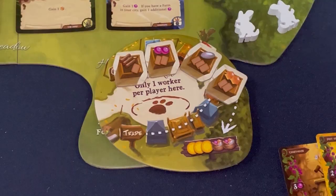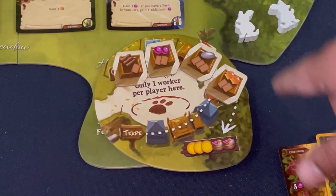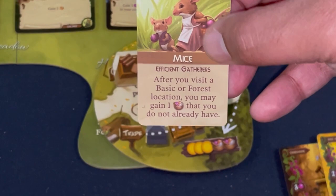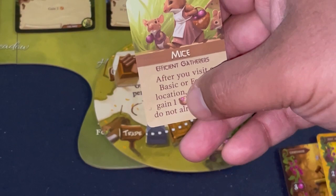For my first action, I go to the market from the Belfair expansion. The mouse player power says: after visiting a basic or forest location, gain one resource you don't already have. The market is the one space I can't trigger that power from, but there's still good stuff here. I get one stone and draw three cards — the King, the Lookout, and the Crane.